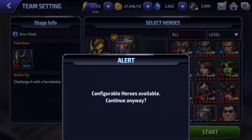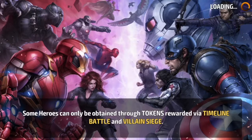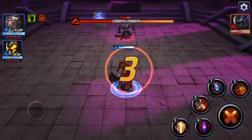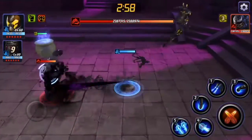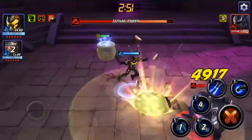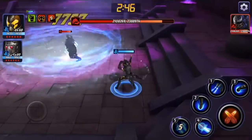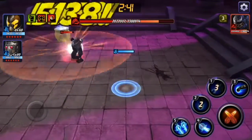This should be a really easy clear for Yellow Jacket because he has such high DPS and a good bit of iframes. You want to take advantage of that because Venom stuns you a lot in this stage. The best rotation is his five skill right into his four skill, then his two skill, and if you have time you hit with the one skill, then go right back into that rotation.